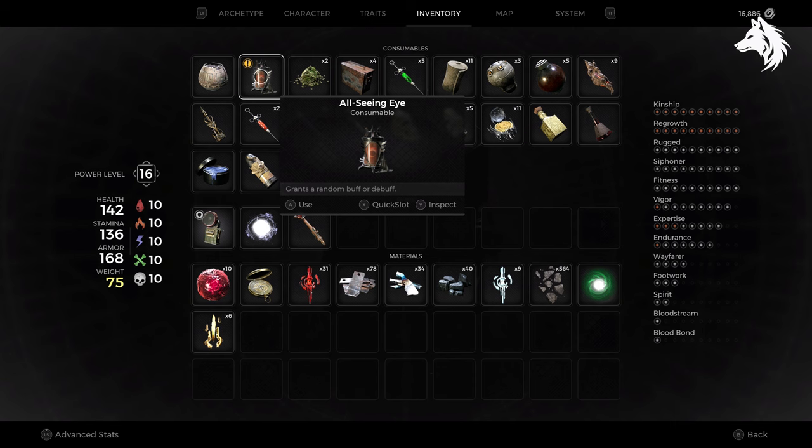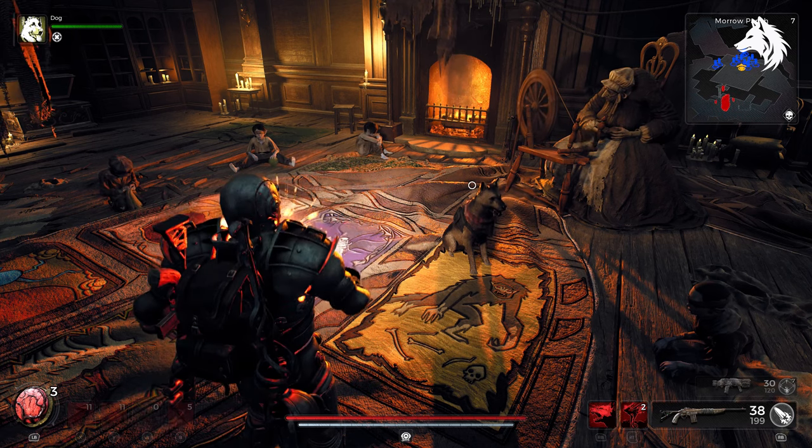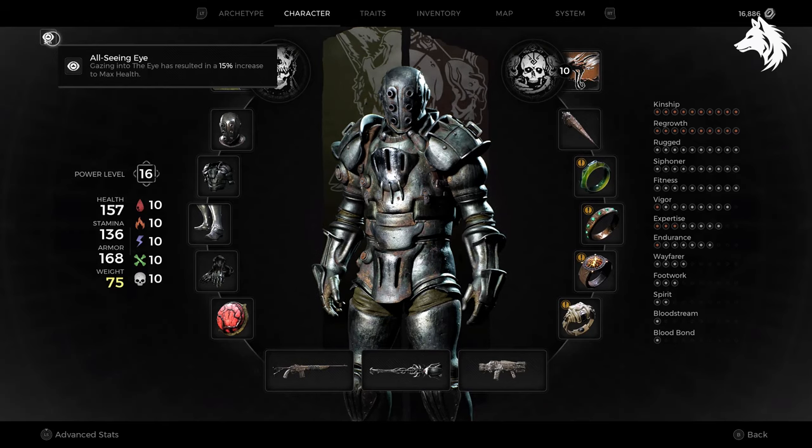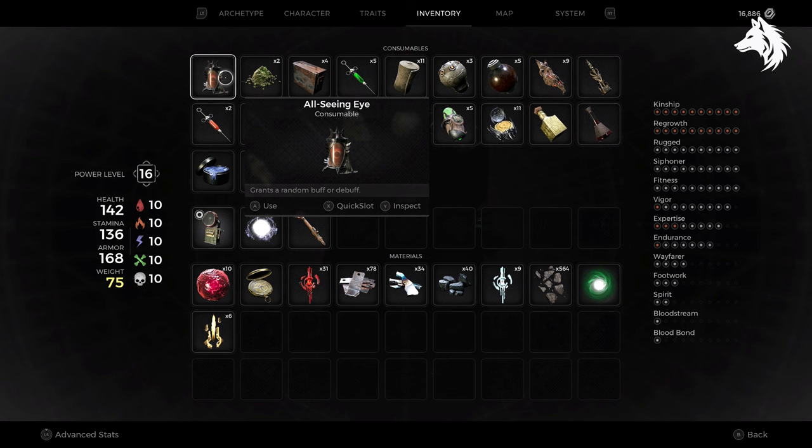It's a fun infinite consumable that you can drink every 3 minutes and it will give you a random buff or debuff. For example, here I had a 15% increase to my health for 3 minutes, which is super useful.